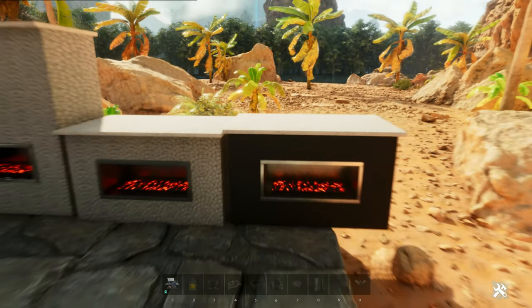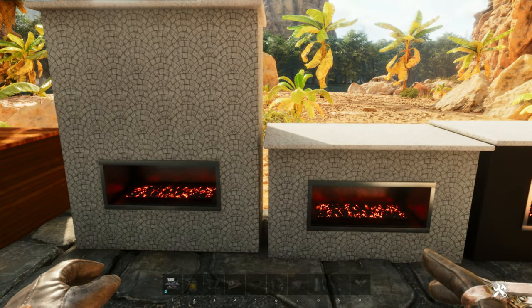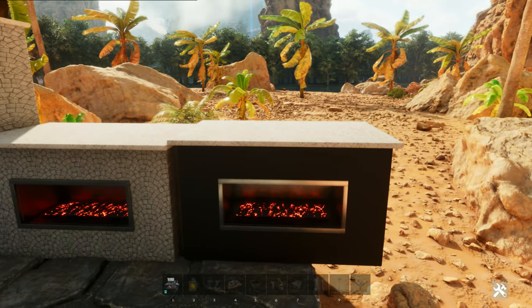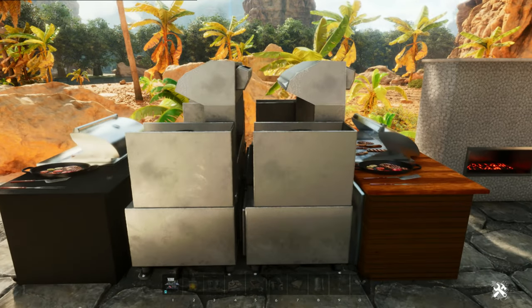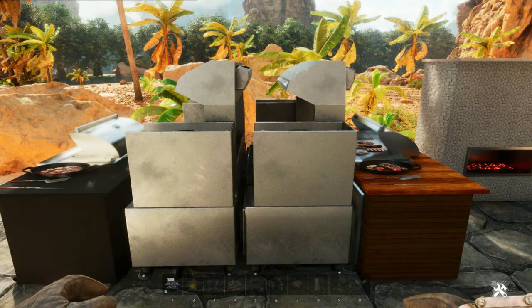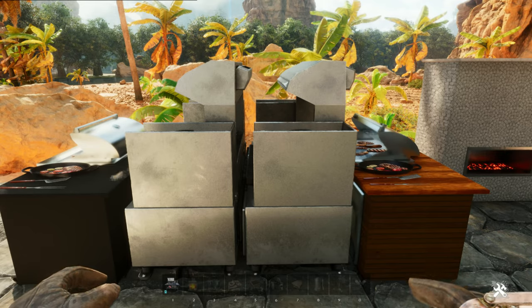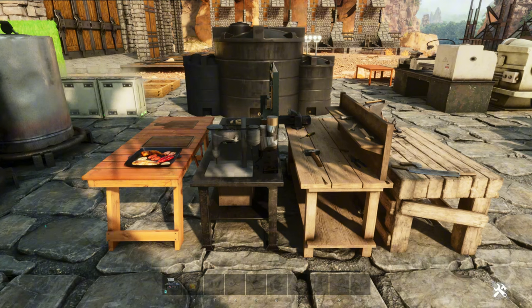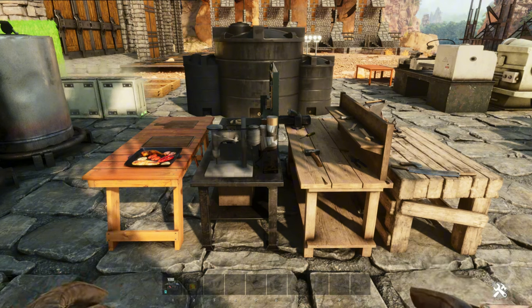These two skins give us three different options on our fireplace. The two on the left come with the Furniture skin, and the one on the right comes with the Crafting Station skin. If we move over here, you have your Industrial Grill — on the right is your Furniture skin and on the left is your Crafting Station skin, giving you a different look for both of them.